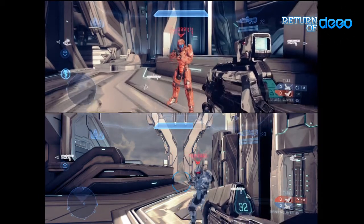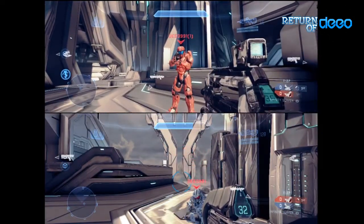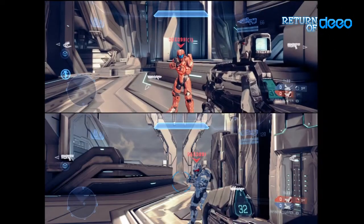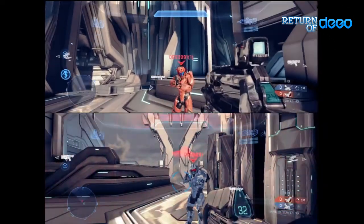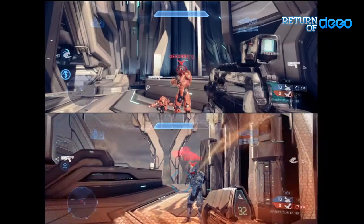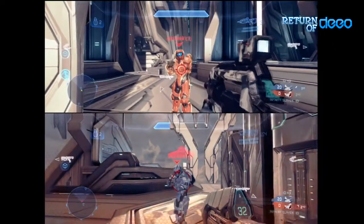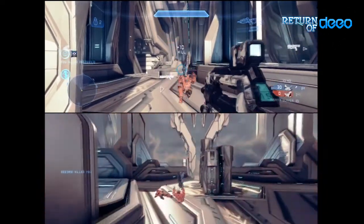One shot takes it down about a quarter of the way, then it goes back up. A headshot does exactly the same. So that's our basis starting point. BR to the body then the head: if you start at the body and go one, two, three, four shots — no shield — a headshot's gonna kill him right there. That's the BR. Five shots if you go straight to the head. All body shots takes seven to kill.